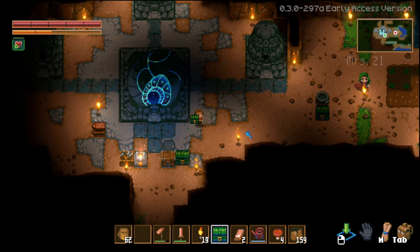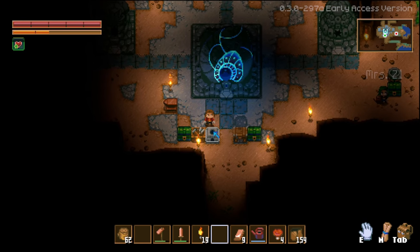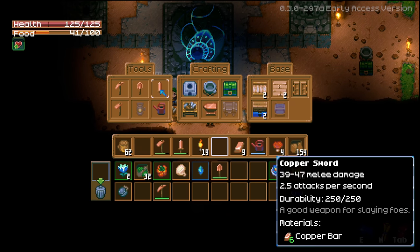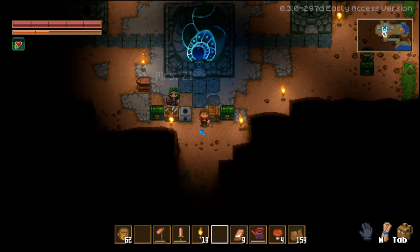I want to put a chest over here so we can keep food stuff in there. We probably need a sword. You have a sword? I already have a copper sword. You have a copper sword too - yes! I have a copper hoe as well.